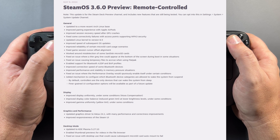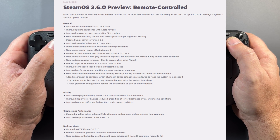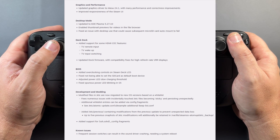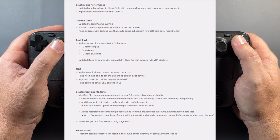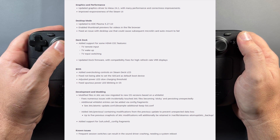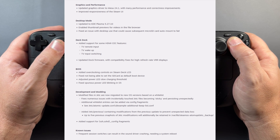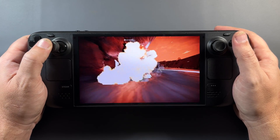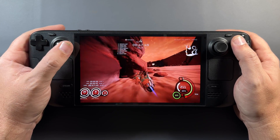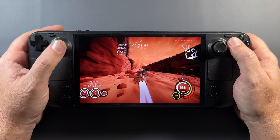A lot of things to look at this week. If you want to see everything, I suggest checking out the news for SteamOS 3.6. What I'm more into is the new graphics and performance — specifically the updated graphics driver to MESA 24.1. The UI responsiveness is supposed to be better too, and there are thumbnail improvements in desktop mode for videos. There's just a lot of neat little updates in this 3.6.